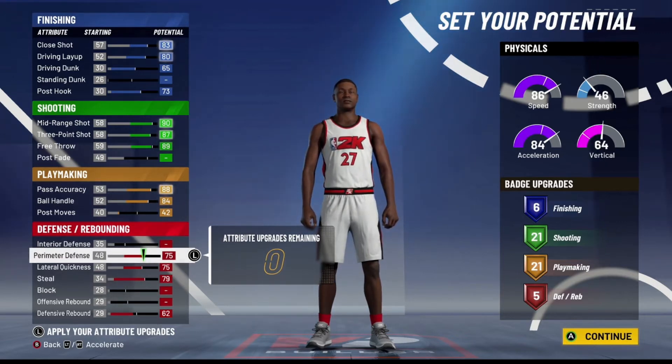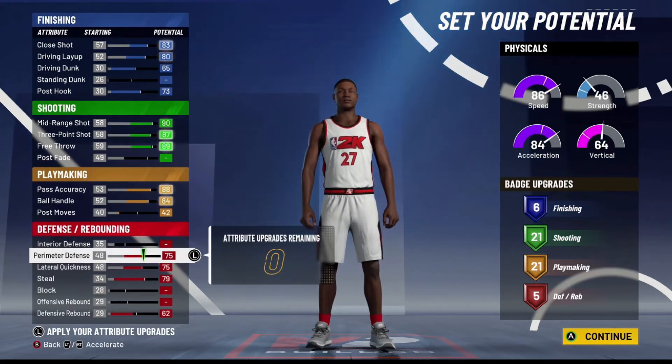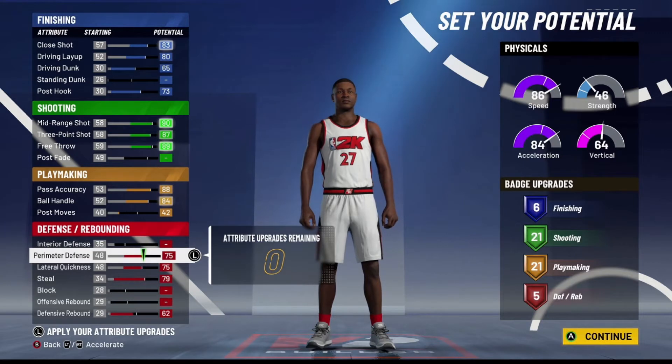You're still going to get five defensive badges, so this build can do everything Jamal Murray does in real life. I made him a shooting guard because if I made this build a point guard I wouldn't be able to get six finishing badges or five defensive badges. Making it at shooting guard just allows me to get more badges, so I'm trying to give you guys the best build possible that also resembles Jamal Murray.